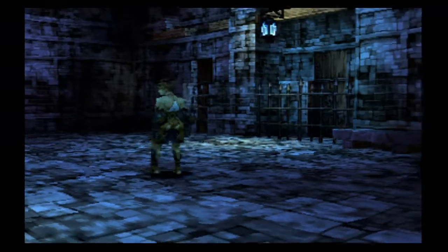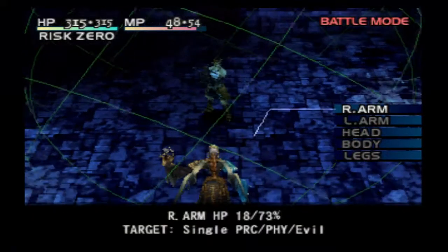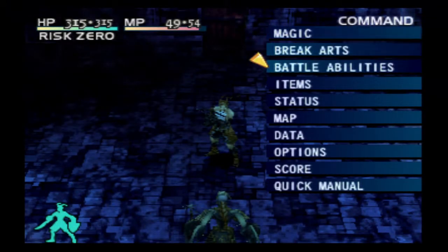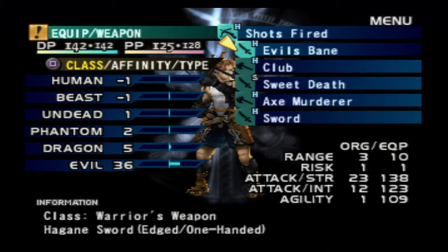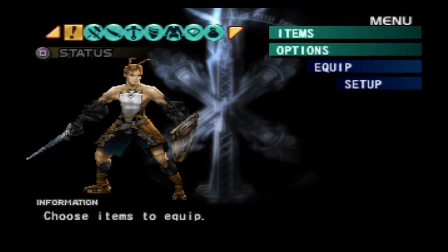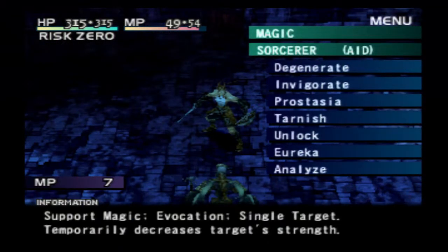Are they gonna throw me into another boss fight right here? I guess they are - okay, that's one way to do it. You look like a phantom, though. Oh, you're evil. No problem. I wanted to analyze you first. There we go - that'll do it. Now let's come out of here and analyze your ass. Can I degenerate you? No, I cannot. Can I tarnish you? I can - okay, that's nice.